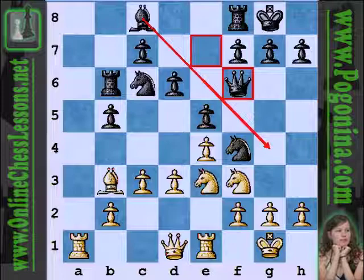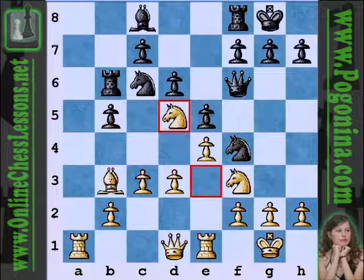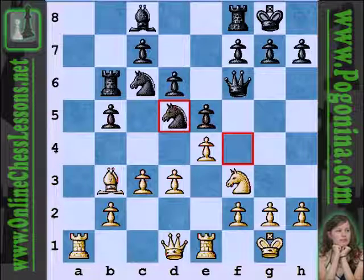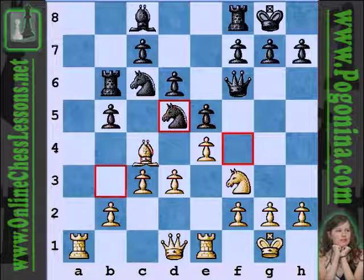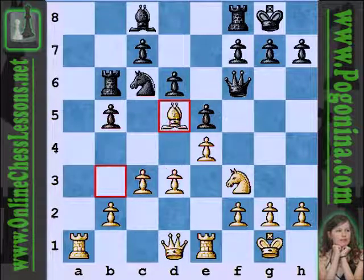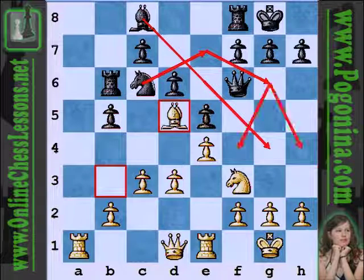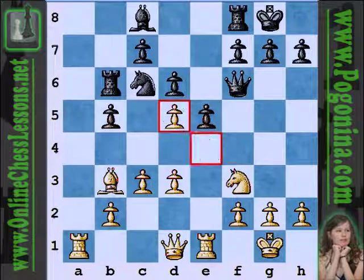Queen f6 — black is trying to reroute the queen to a more active square, maybe bringing it to g6 and starting some threats with focal point on g2. Knight d5 — an understandable move, white wants to trade off that active knight on f4. Knight takes on d5. If bishop takes d5, black can double white's pawns and have a nice pin on the f3 knight. Also, after bishop takes d5, if black plays bishop g4, the next move would be knight e7, rerouting the knight for a very strong attack, trying to get to h4 or f4. Instead white played e×d5.